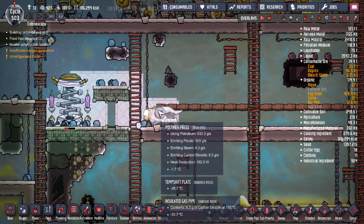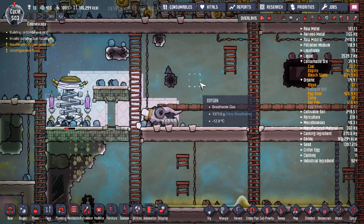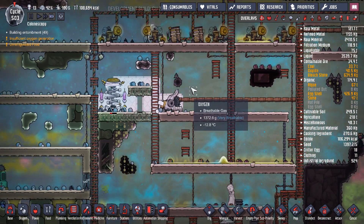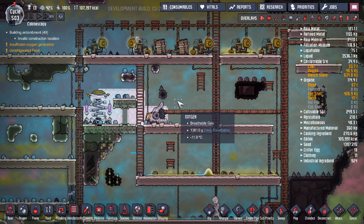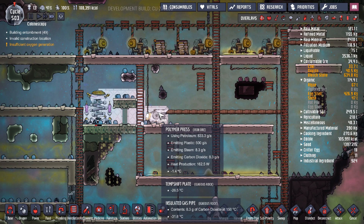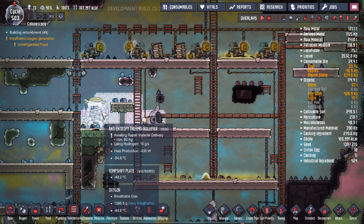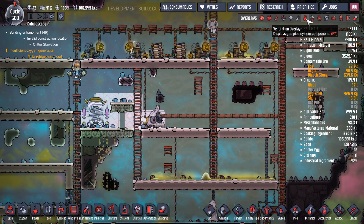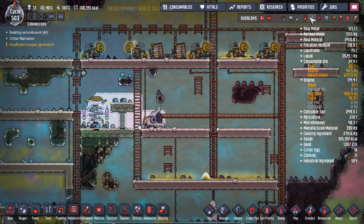If you just build the polymer press somewhere without managing the heat, it will melt down regardless of whether it's made out of gold or even if you place it in the ice biome — it will probably eventually melt. If you're in the ice biome you also need to drip some water onto it. The mechanism I'm using, which I think is by far the most superior one, is the anti-entropy thermodulifier — you can see the temperature is actually zero while it's working at full speed.